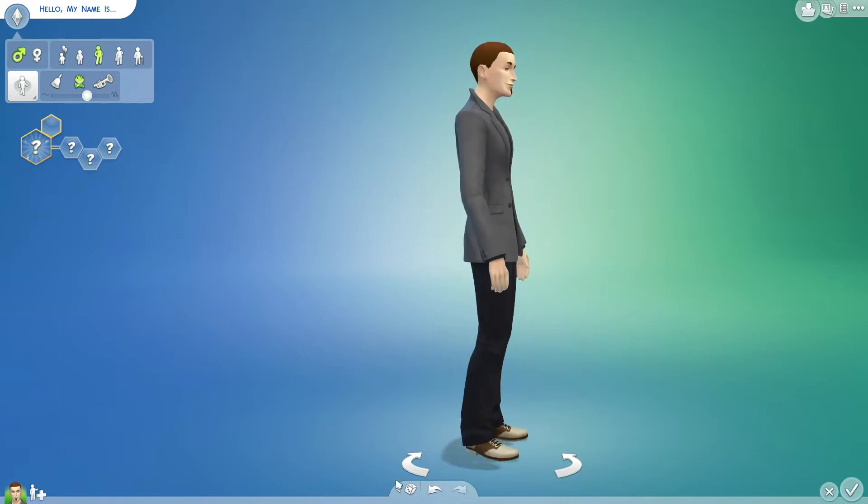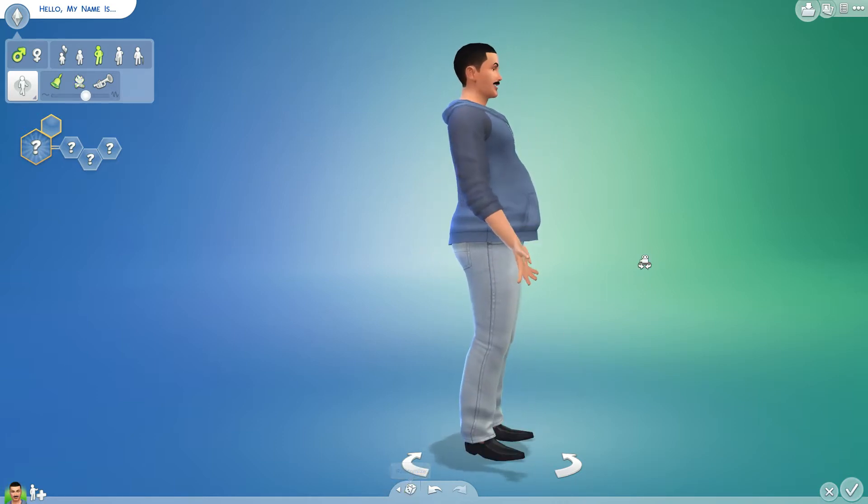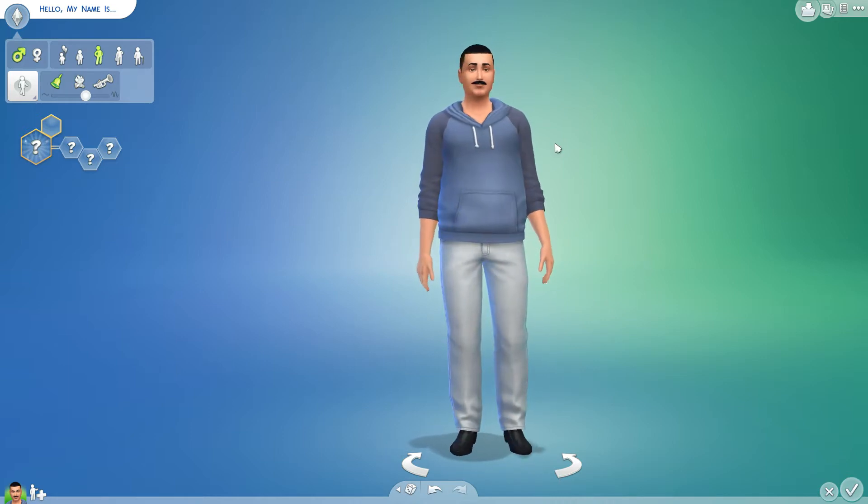He seems like a good blank slate. But let's hit randomize again. Alright, this is looking pretty good — very close to my guy. I even like how he's a little pudgy. But we're gonna shrink that in maybe just a little bit, because he's supposed to have a big chest. He's MacGyver, for God's sakes.